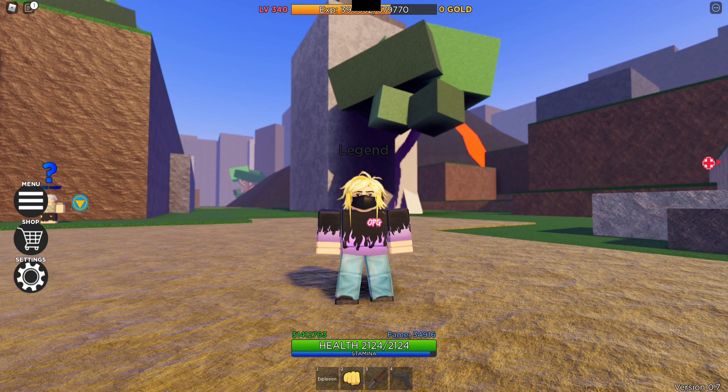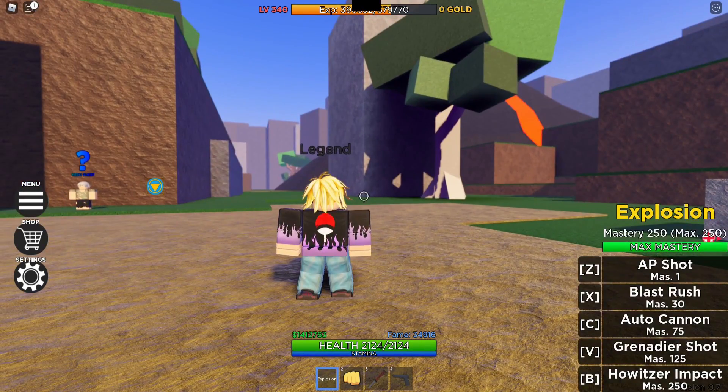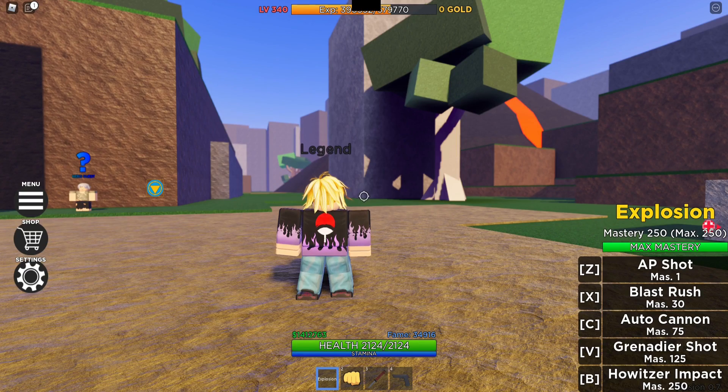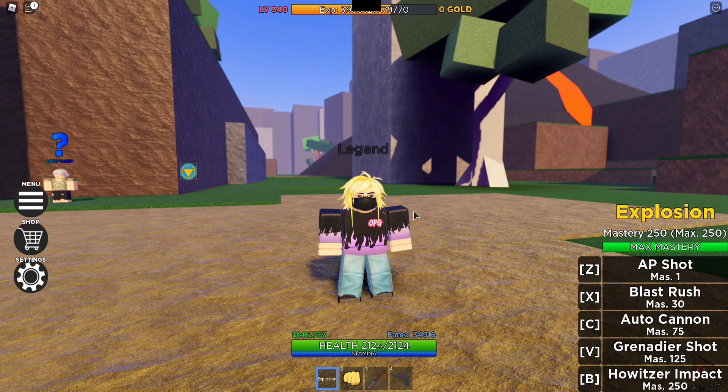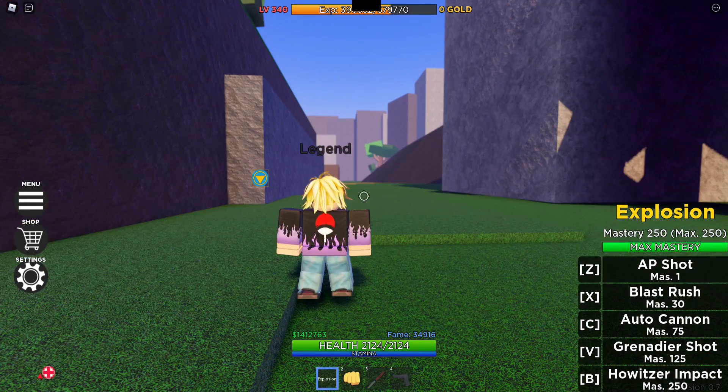Alright guys, the first of the three legendary quirks that I'm going to be showcasing is going to be the Explosion Quirk. This is going to be Bakugou's quirk, and the game does a pretty good job of making this quirk pretty authentic looking. We get five moves with this one — four of them are attacks and one of them is the way Bakugou gets around, which looks like this.